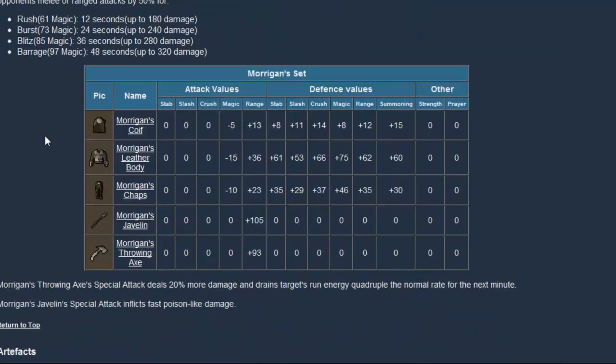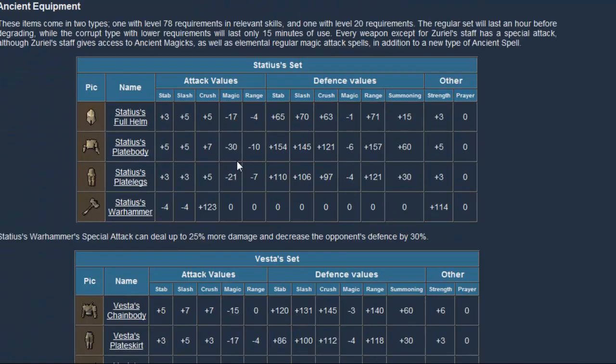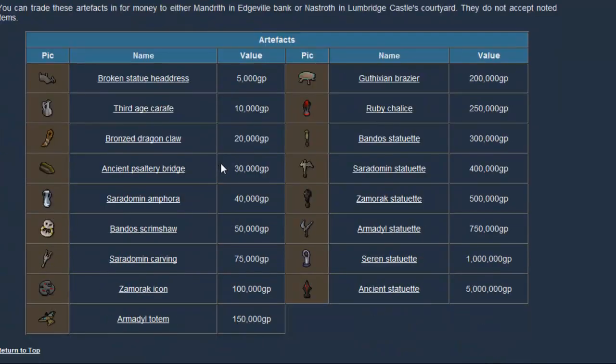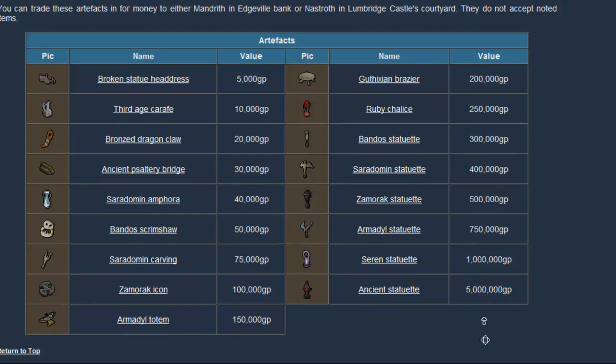You can get Morrigan's, Zuriel's, Vesta's, and Statius equipment. And then finally, you can get these ancient artifact items — you can give these to Mandrith at Edgeville Bank and he will give you money in return. As you can see, it's not much — it can begin at like 5k, but some are worth up to 5 mil. So they are definitely worthwhile.